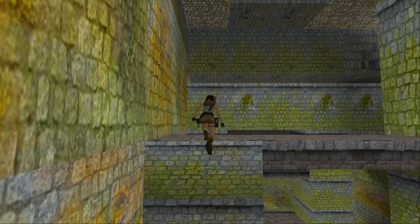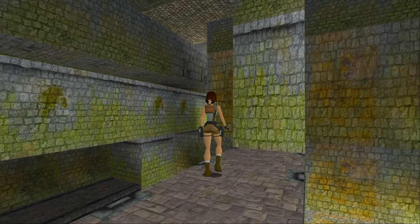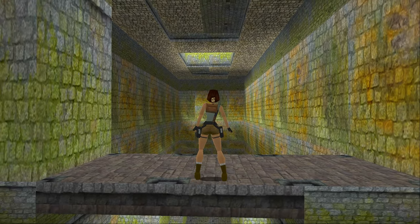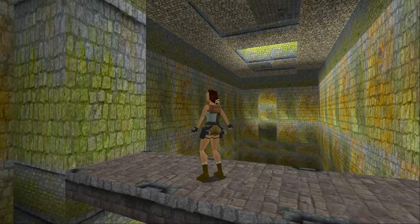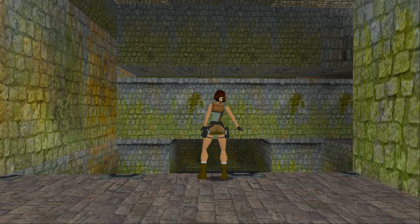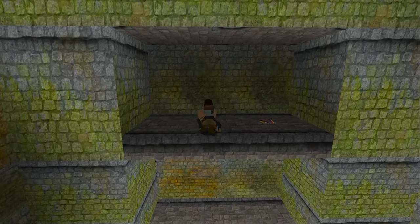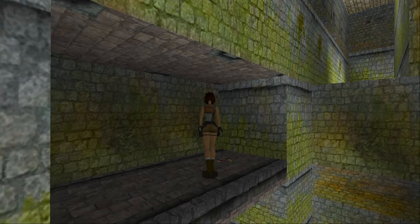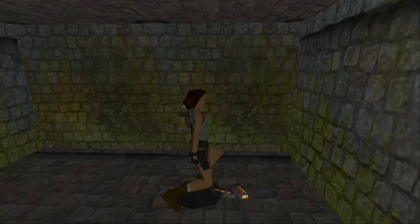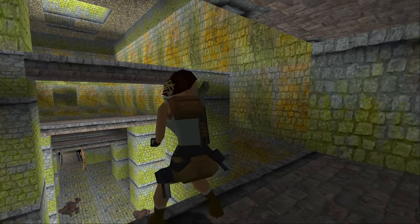Now make your way along here — there are two different methods for this. You can either walk backwards against this ledge, walk forward, and then do a backflip, but that doesn't usually work for me. Instead, walk to this ledge, hold the walk button and walk back one step, then do a swan dive forward, which you perform by holding walk and doing a standing jump forward. You'll then land and be able to pick up the magnum clips, and then make a running jump back to where you were.